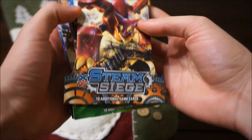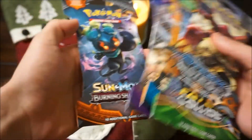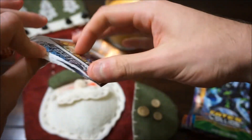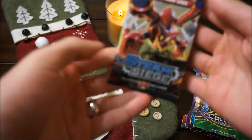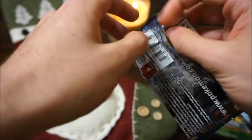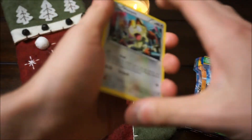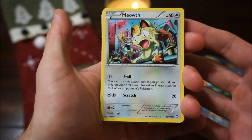I'll just open them up. We got a Steam Siege, a Fates Collide, a Sun and Moon Base, a Guardians Rising, and a Burning Shadows. I don't really know that much about these packs. I did look them up prior to getting on camera today just so I could see what kind of stuff I would like out of these. Out of the Steam Siege one, I thought it would be really cool to get a Steelix EX — that would probably be the card I'd really like, considering I enjoy the first expansion of Pokemon best. I like second generation as well, but first generation is definitely the way to go.